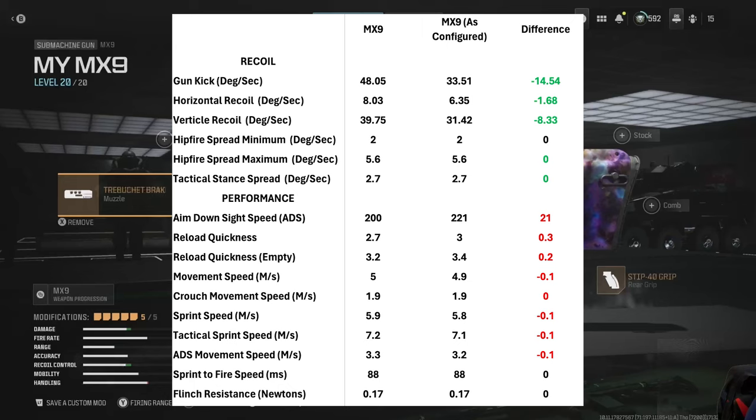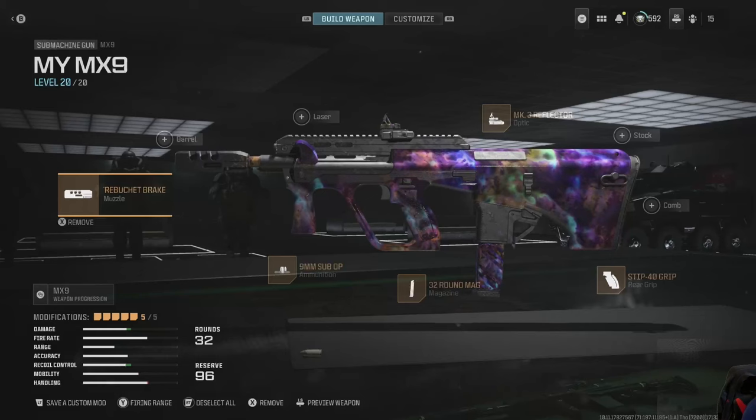ADS speed of 200ms is right in the middle of the SMGs — I felt I had a little to give away with my configuration. Reload quickness and movement speed are okay. ADS movement speed is outstanding at 3.3; I gave up one tenth of a meter per second to 3.2 with the configuration.